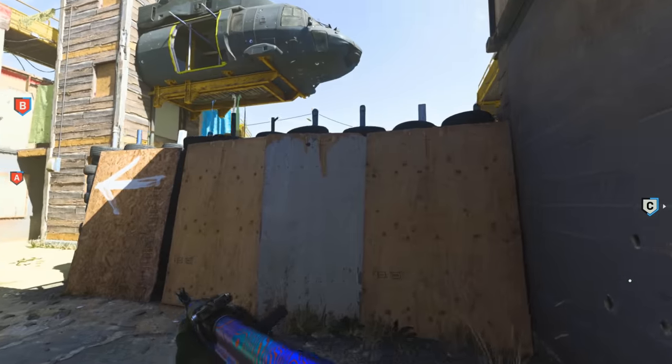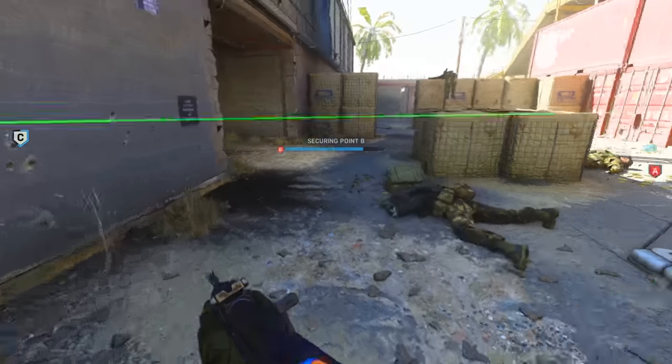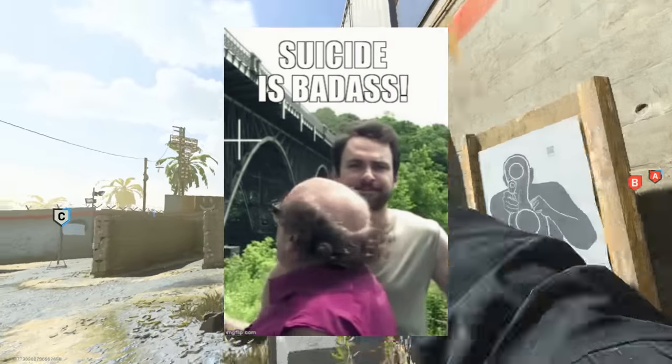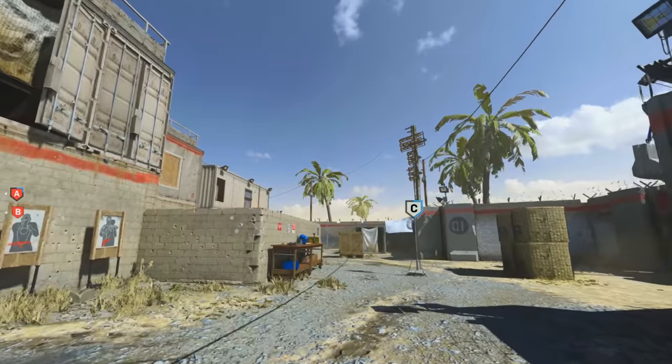A quick PSA: all the launchers only have you start with two rockets per life. To get more, you can equip a munitions box as your field upgrade, which will give you an extra rocket per life. A strategy I used when I was out of rockets was just to kill myself so I could respawn with more ammo, but if you're crazy about your KD, this probably won't be the best method for you.